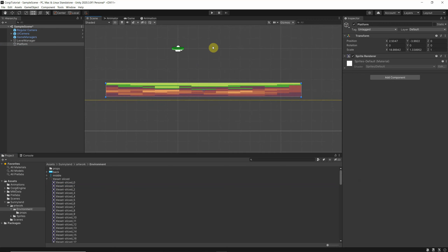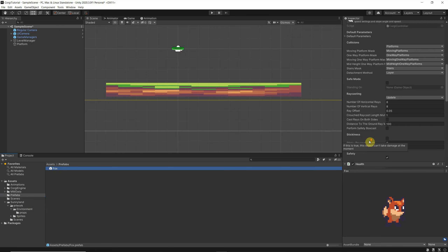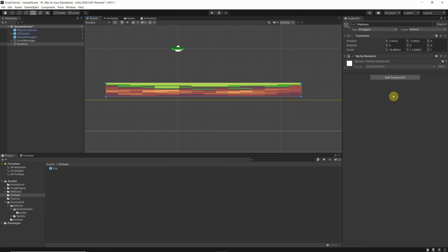This is not enough if we just click play — it will definitely not work because we are missing a collider, a rigidbody, and something else. If you remember, when we go to the prefabs and the fox, there were collisions. We need to tell it what kind of collision this is — this is special for the Corgi engine.